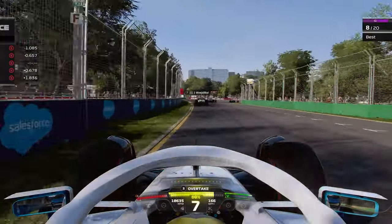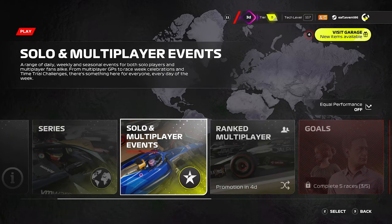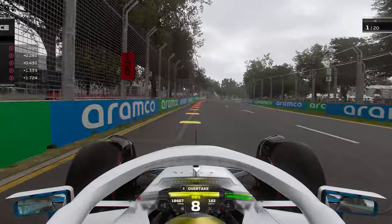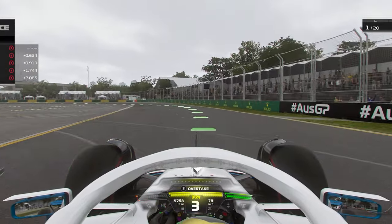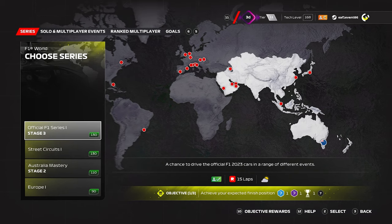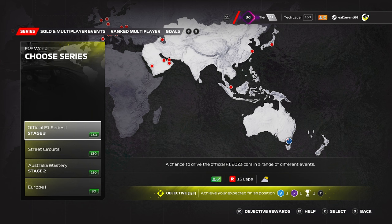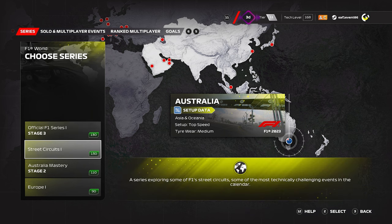What events can you take part in? There are three main areas to play in F1 World: Series, Solo and Multiplayer Events, and Ranked Multiplayer. Series is all offline races and teaches new casual players all the important elements to driving an F1 car and being able to slowly turn off assists. Once you complete all the series currently available to you, more will be unlocked, giving you a huge amount of challenges to take on and rewards to win. Each series also comes with a recommended tech level, and your rewards for beating the objective are determined by the difference in tech level between you and the series.